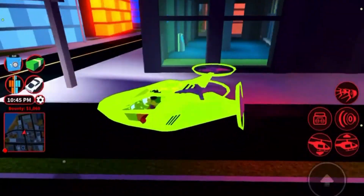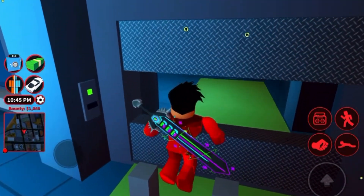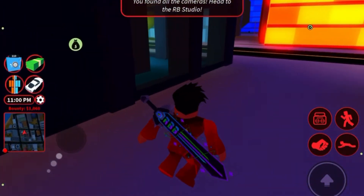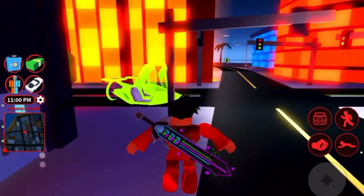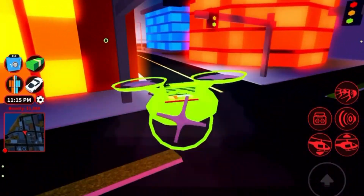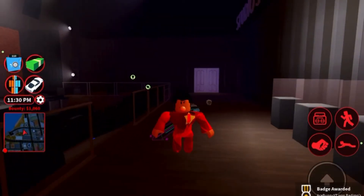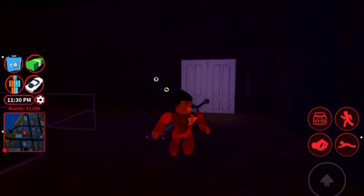For the last part, head over to the bank — super easy because you don't even need to rob it, but you do need a keycard. Come over here and grab this, then exit before any police come. I suggest you do this last because — boom — now you've got the badge.